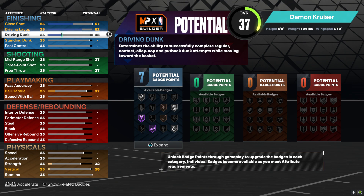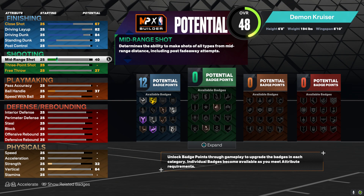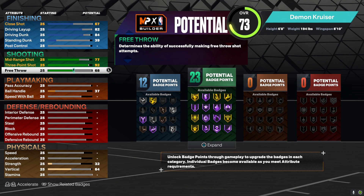For driving dunk, you're going to want it at an 84. For standing dunk, put midrange at a 77. For 3-point, put it at a 92.